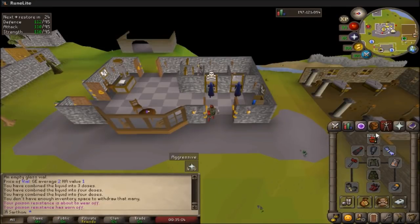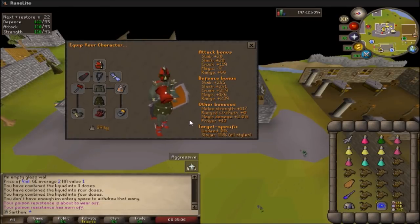Hey guys, what's up? It's Kay Jones here, and this is going to be a guide on basically how to kill Krill in the Godwars Dungeon, who is the Zamorak General.